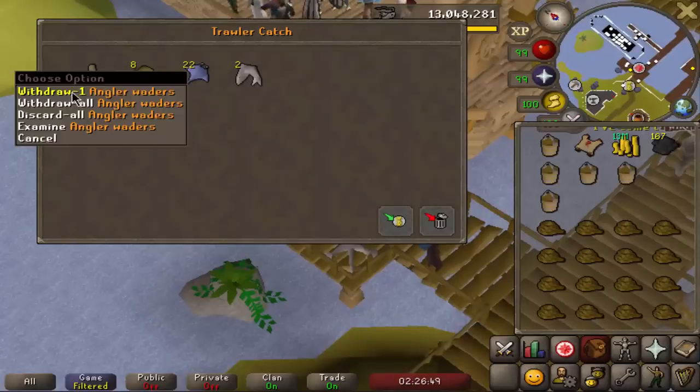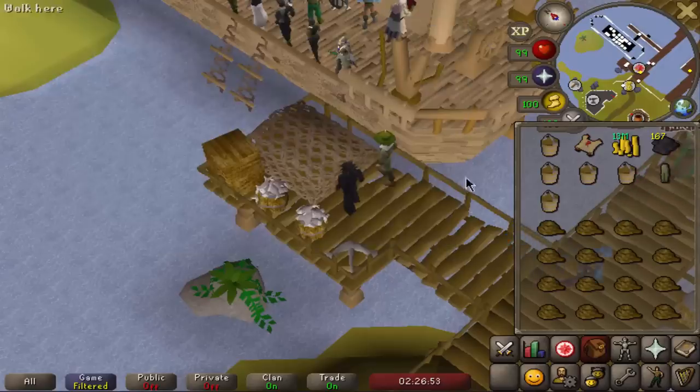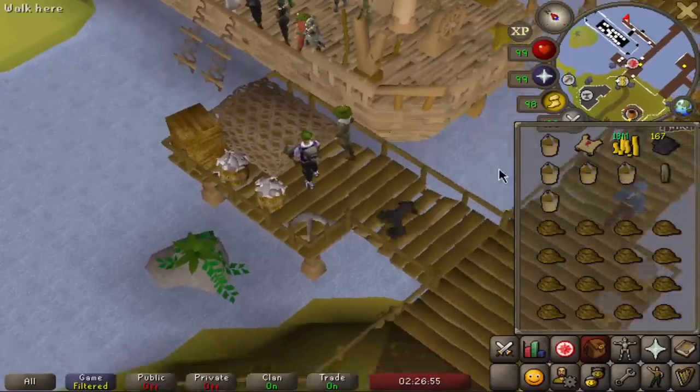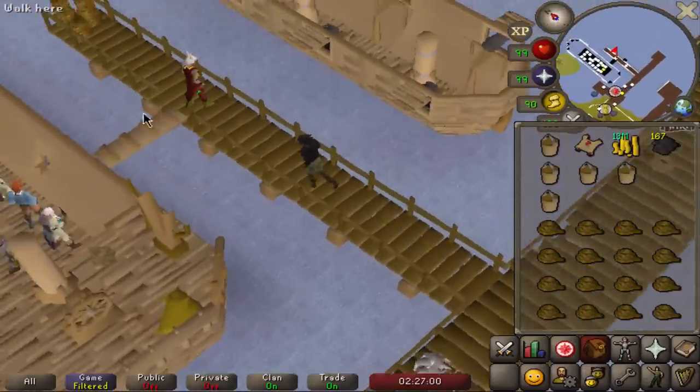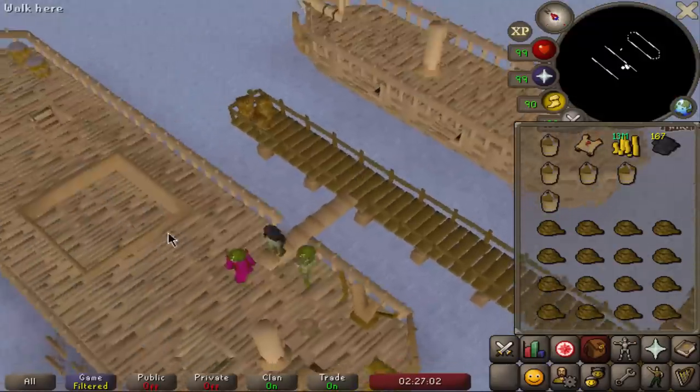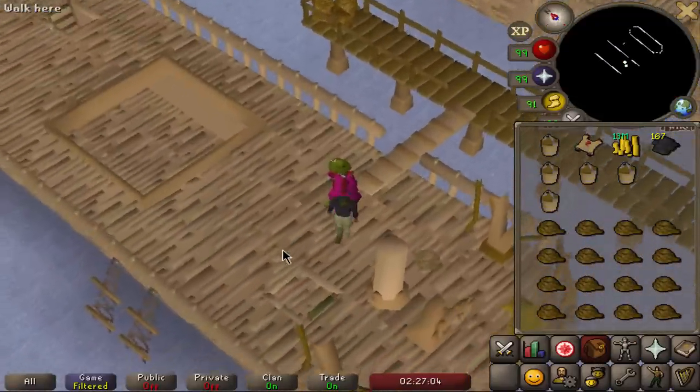Finally got the first piece of the Angler set — one out of four out of the way. Thank goodness for that. Now we need to get the body, the hat, and the boots. Three more parts to go — not bad at all. And then we can complete the Master.